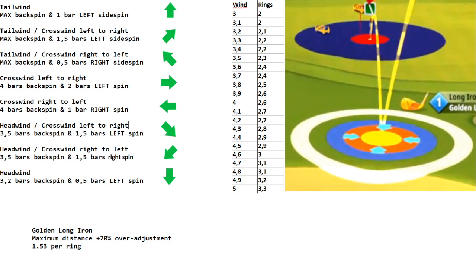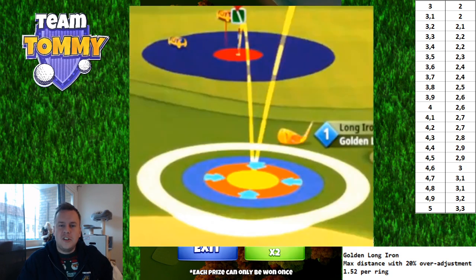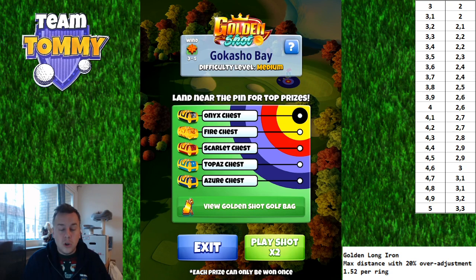Headwind — 3.2 bars backspin and half a bar left side spin. Follow the chart as closely as you can, but I definitely recommend checking out the full text guide by Tony Richardson, which you can find in the video description and on golfclashtommy.com. Quick reminder on the landing position: ball guideline to the hole, then add spin, then adjust, then take your shot. The reason is that without the same landing position, your results will vary and the guide won't be useful. Comment below with what you got — did you get a hole in one, clear the board? Let me know. Thank you so much for watching and happy new year from Team Tommy!